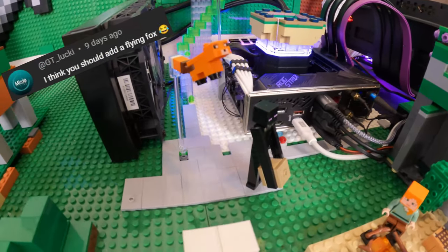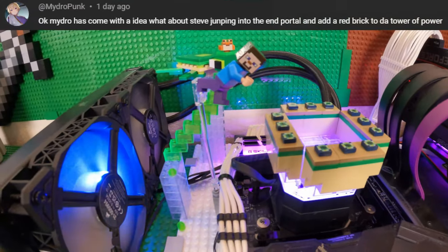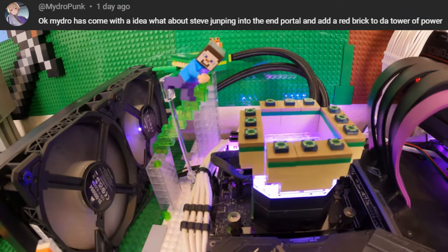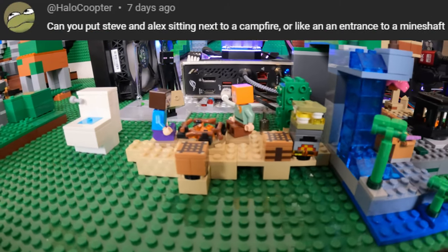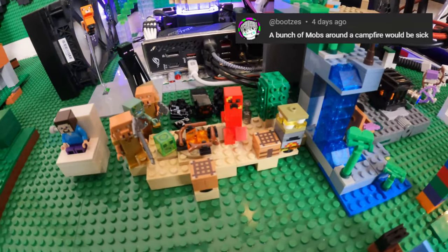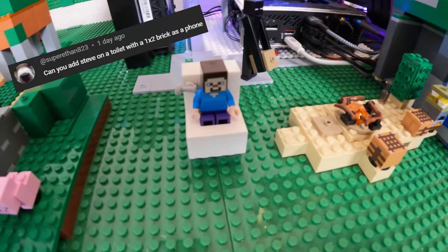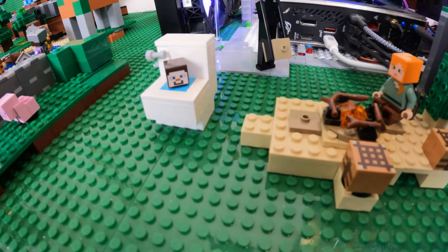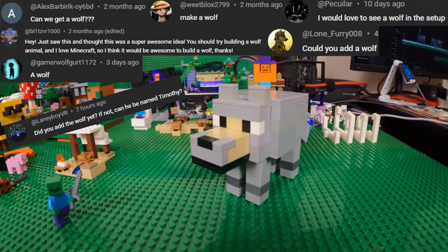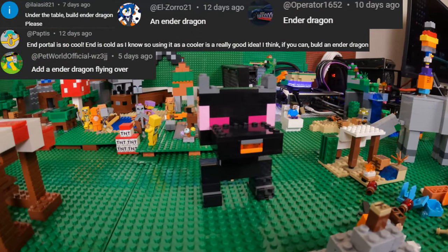I made a fox flying for GT Lucky, and now Steve is playing a mini PC for Zoid VR. Then Mitropunk asked for Steve jumping into the portal. After that, Halo Cooper asked for Steve and Alex by the campfire. Speaking of the campfire, Bucci's asked for a bunch of mobs around it. Super Ethan asked for Steve on a toilet. Zombiecraft asked for a zombie with no legs. Then I decided to make a Minecraft Skibidi toilet. I built the wolf a bunch of you had asked for, and also a highly requested ender dragon. These builds were a lot of fun.